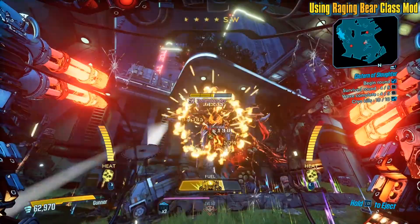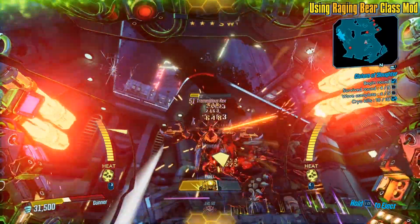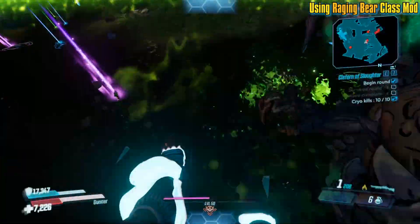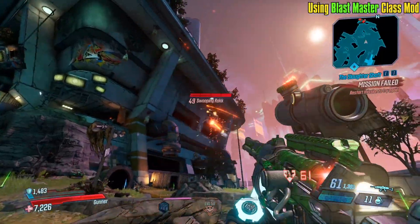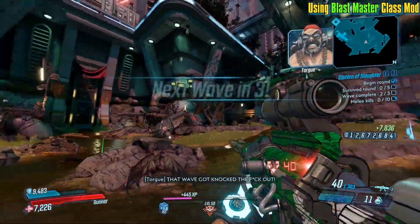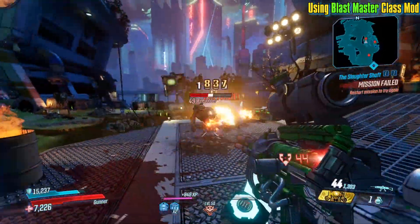I didn't start the Mech right away so probably if I started the Mech right when the boss started I would have had enough fuel to last until the end. It's not the fuel that gets me, it's the damage - I decided to see if I can tank all the hits and keep getting healed with Vampire. This kill of Tremendous Rexi was done with the Raging Bear mod, but most of the damage shown in the intro is with the Blastmaster. So both mods are viable.